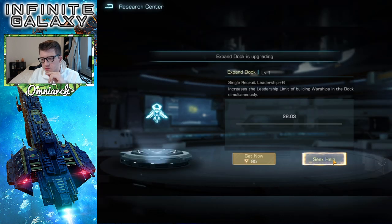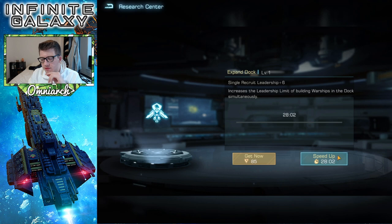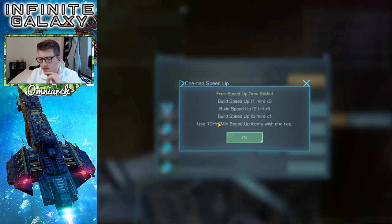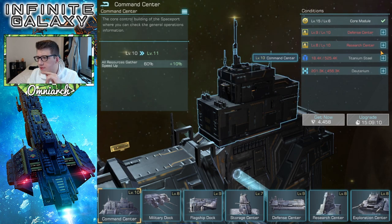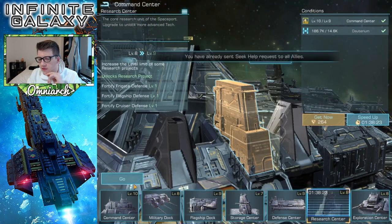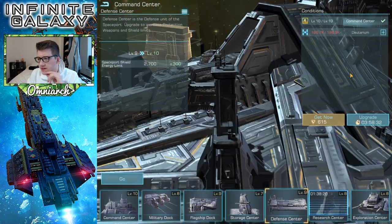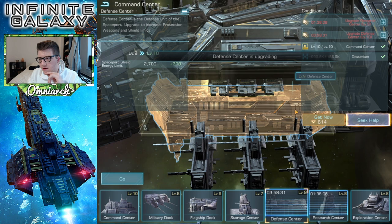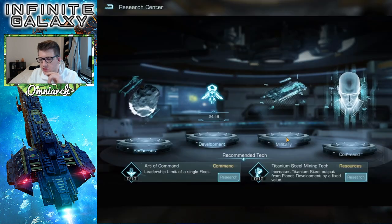We'll expand the dock and seek help for that. Let's finish up the command center — for that we need to do the research center, so we'll seek help for that. Then we need the defense center, and boom, we're done with that.